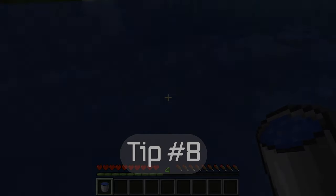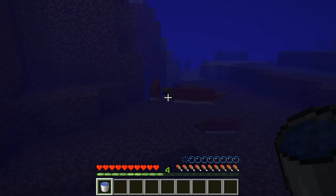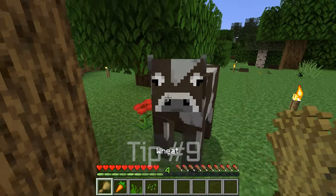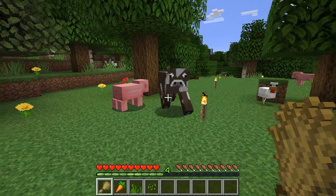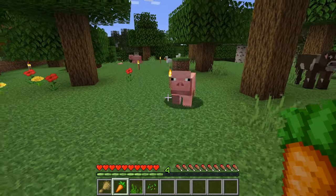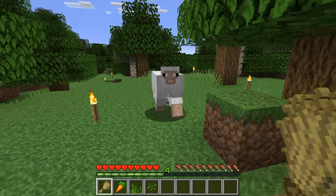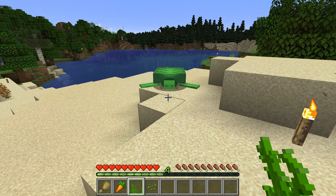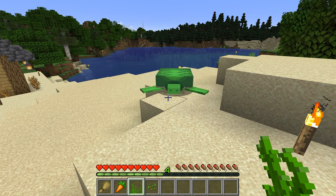Tip number eight. You can collect fish by using a water-filled bucket. Tip number nine. Cows follow you if you hold wheat. Pigs follow you if you hold carrots. Chickens follow while holding seeds. Sheep follow while holding wheat. And turtles follow you when holding seagrass — it's just very slow.